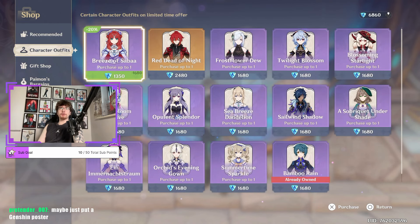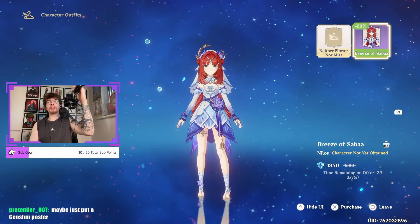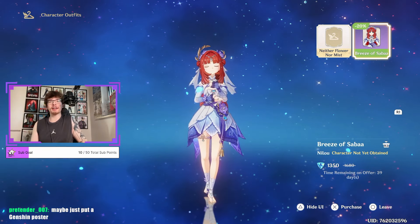I'm also gonna buy the outfit. I don't even own her yet, and we're buying the outfit. You see chat, I'm manifesting it right now. We're buying the outfit first before we even get her, because then she'll come home. Because she's like, yo, you've already bought me new clothes.